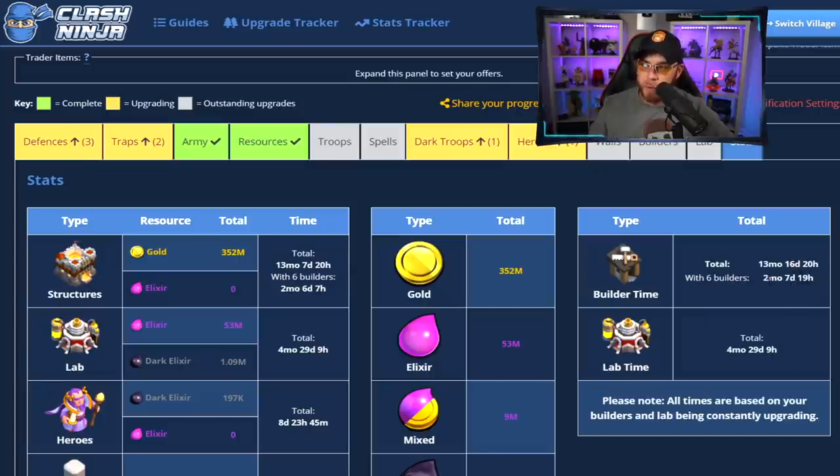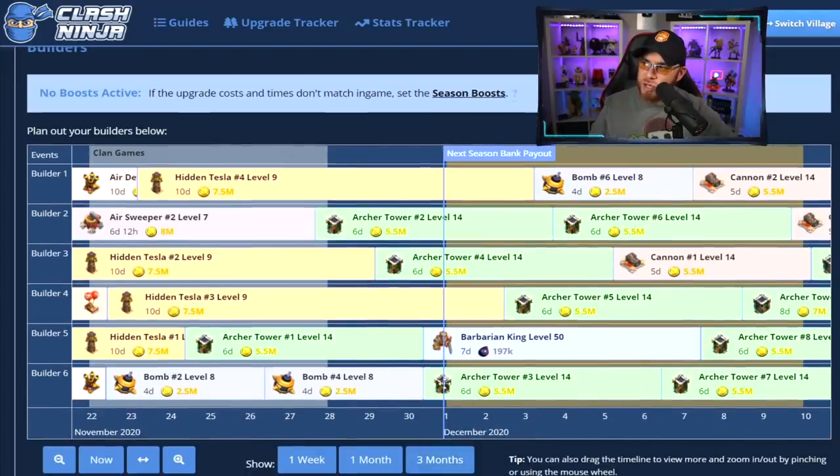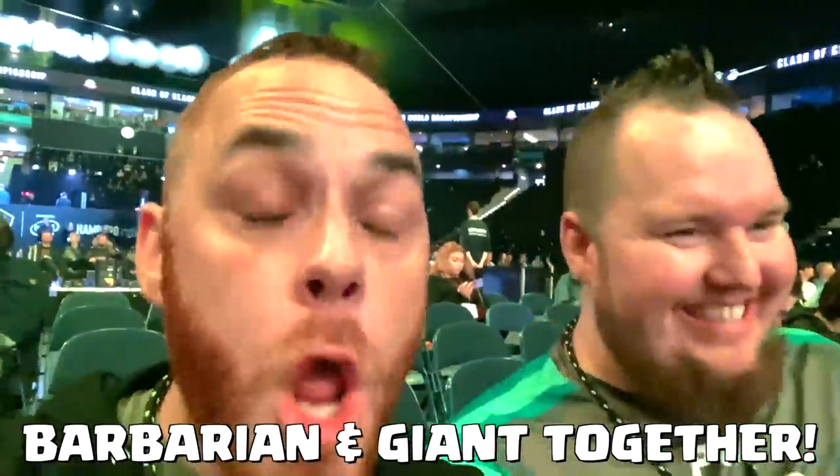One more thing about the Builders — I'm going to have to slow things down a little bit myself. Because I've already completed my walls or I'm so close to completing them, when the Season Bank pays out we need to make sure we have a Builder available and a couple of defenses not being upgraded, so we can spend off the resources from the Season Bank. It just sucks to have resources stockpiled with nowhere to spend them. And around the 3rd, we're going on a trip to see one of our favorite YouTubers — you'll have to stay tuned for that one.